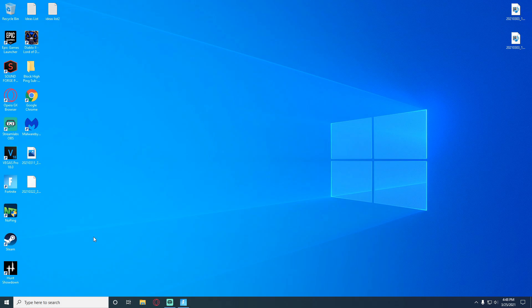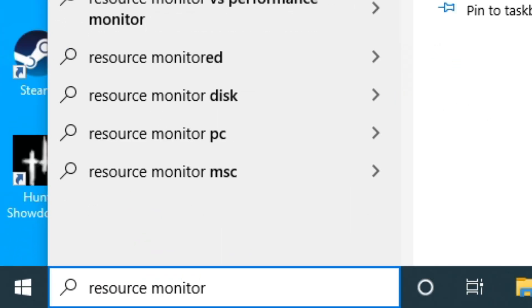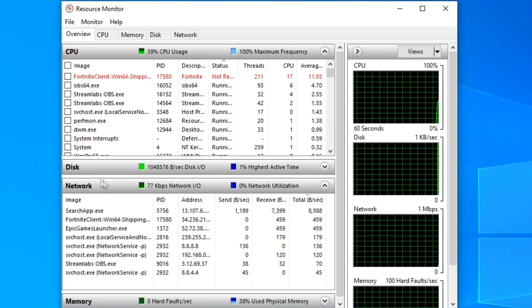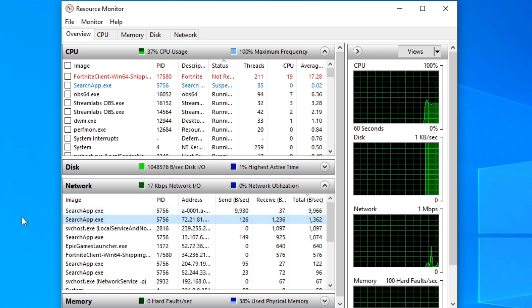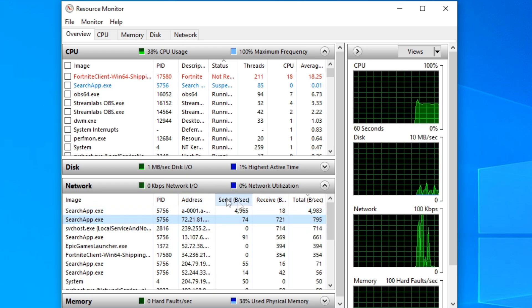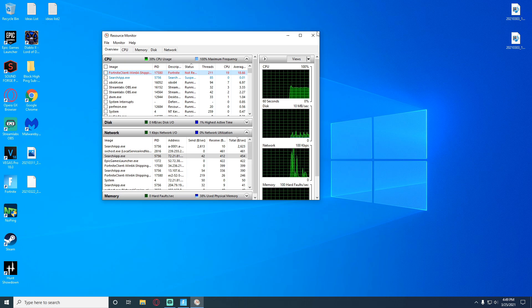If you notice your connection is going rather slow, one thing I recommend is pulling up your resource monitor. Just type in resource monitor in the bottom left search bar. When you open it, it will display everything that's using your CPU, disk, and memory. If you see anything under your network that's not supposed to be there, I'd recommend ending those processes. It'll show the things using the most resources at the top. You can right-click any process and do end process to drop that connection.